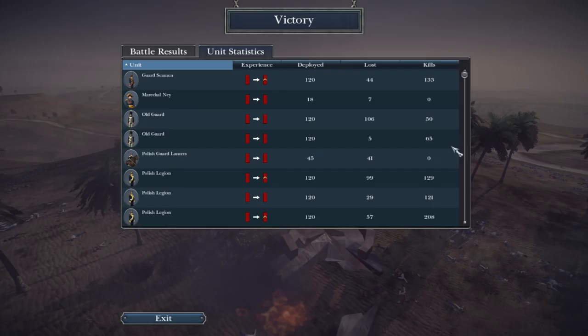The Guard Seamen killed 133, Polish Legion killed 208, Rockets killed 275 — not bad. Young Guard did pretty decent with 158. Skirmishers did poorly but I didn't use them very effectively. The Old Guard on the ridge got slaughtered, but the other Old Guard unit lost only 5 and killed 65 — not a bad KDA whatsoever. I hope you guys enjoyed this battle. I had so much fun recording it — the grenades, the camera shake, the explosions. My Polish Guard Lances got no kills — I am extremely bad. Drop a like and a comment, subscribe if you haven't already, check out everyone else in this video, and peace out.